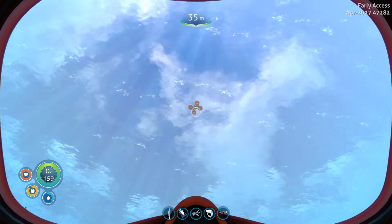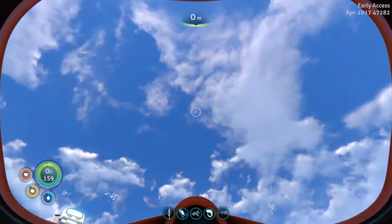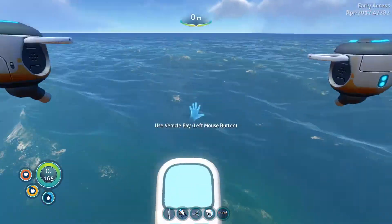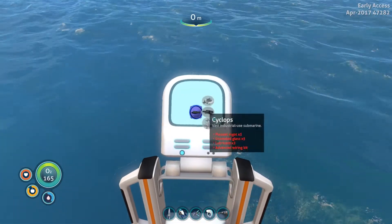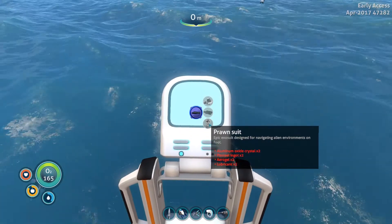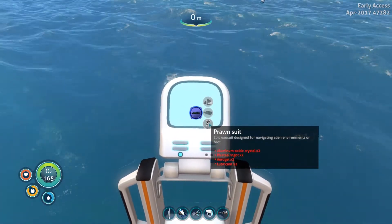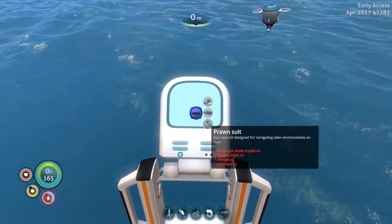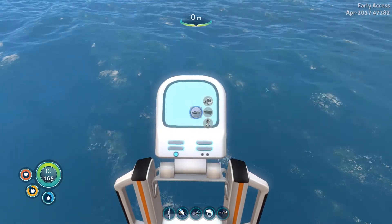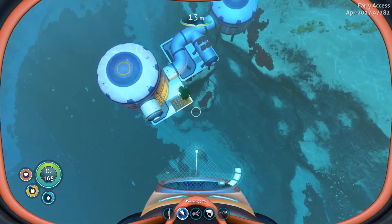All right, we are back at the main base and it is time to build the prawn suit! Let's check the recipe — we need two aluminum oxide crystals, we have plenty of those; two plasteel ingots, those should be easy; two aerogel; and two lubricant. I'll have to go get some of that stuff.